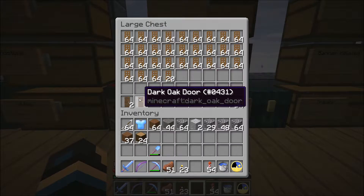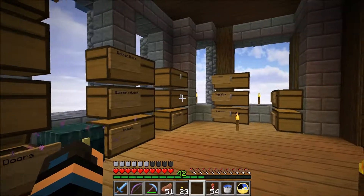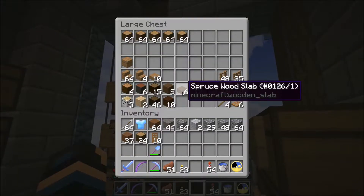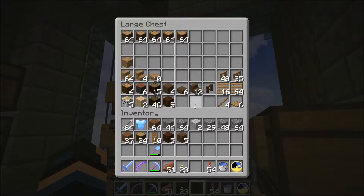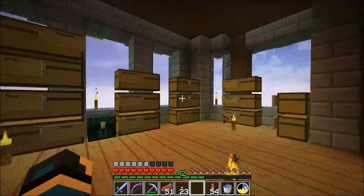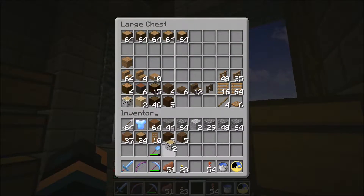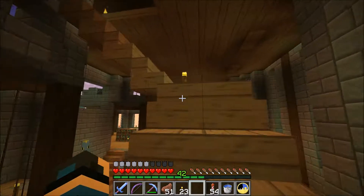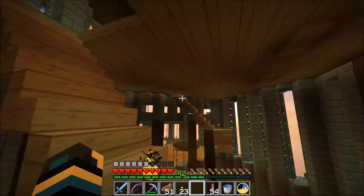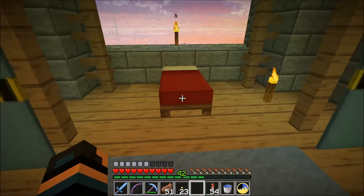We'll save some of that for the decor because I want to divide this up into about three different segments. I'll have to go try some birch too — grab some of that. We've got saplings for everything, but the ones that won't grow in the tree farm are going to be annoying, though I think we can manage.